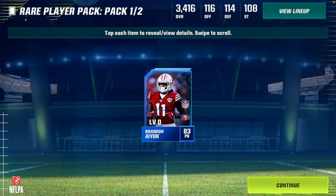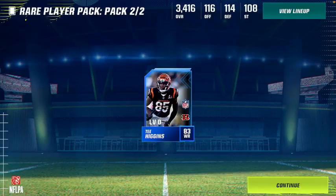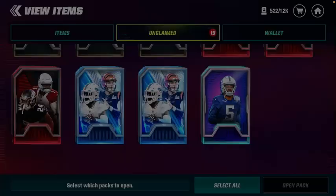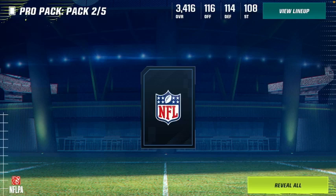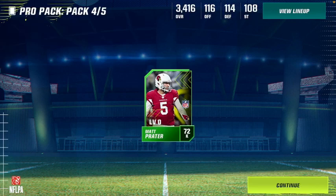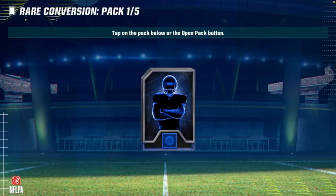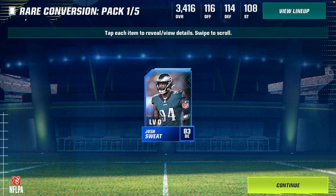I think these are our special teams packs. We get Brandon Aiyuk on punt return — 83 speed. It's not like punt return matters much, but for some of the challenges he's going to become clutch. For our other player — Tee Higgins! I'll take that card right there. Now we're going to find the five pro packs. First off — Derrick Watt again, please stop giving me him. Number two — Jamal Agnew, another punt returner. Brian O'Neill again. Number four — Matt Prater, I don't think we need him but nice card. And for number five — Zach Cunningham.